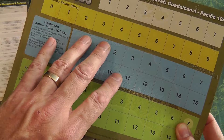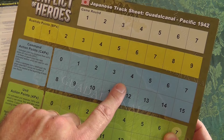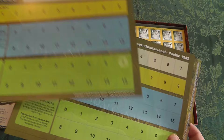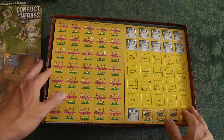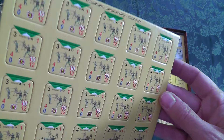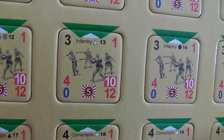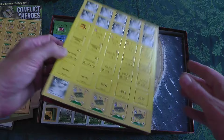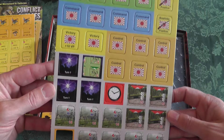For example, the Germans had very good leadership so they would get more command points than the Russians. Here we're dealing with Japanese and Marines. Command points represent the training of your leaders and the use of radios and communication. The counters are oversized — a lot bigger than what folks were used to from old Avalon Hill games — and you can see the nice detail and all the information that's on each counter.